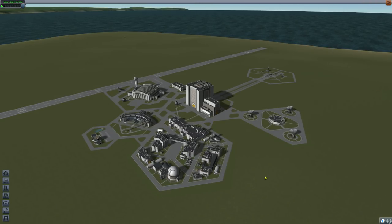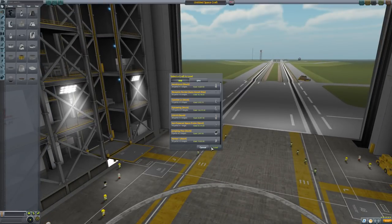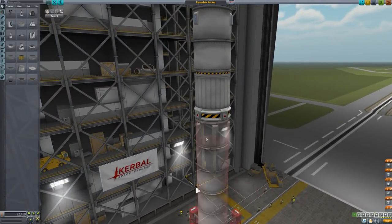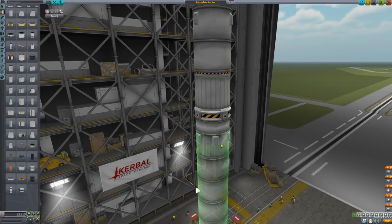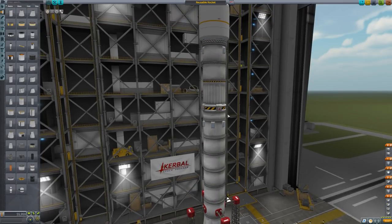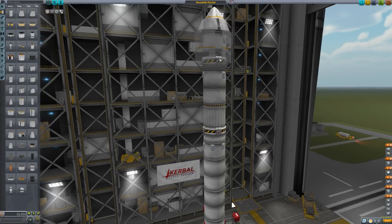Now we will explore a boost-back burn. We'll get ourselves our reusable rocket and just add an extra fuel tank to it. What we're going to do is add another small fuel tank and not let it use any of the fuel. Then when we get up to altitude and decouple this, we're going to quickly switch back to it, orientate it the other way, and then burn that way. We're not going to bother bringing back the second stage again because you've already seen that. Basically the way to get that back to the KSC is just fine-tune your apoapsis, periapsis, and position.